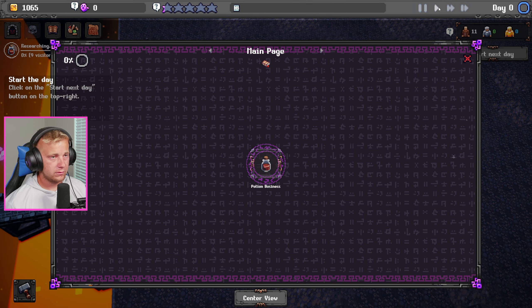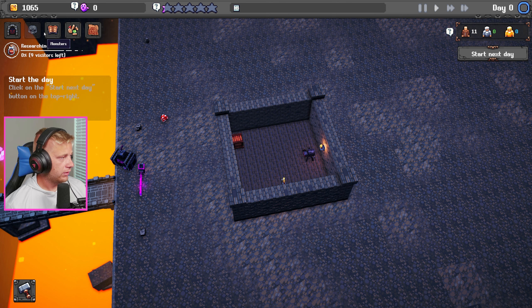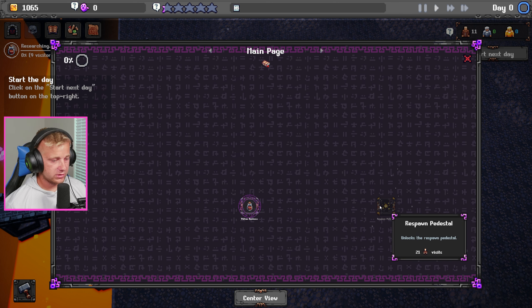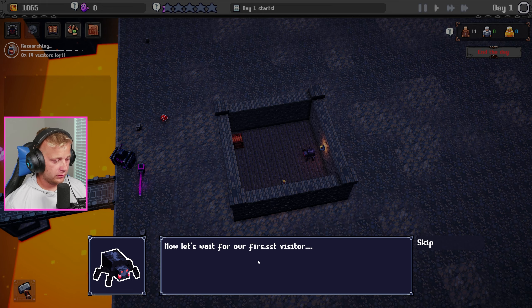This research menu looks interesting — we've got some potion-related stuff. Don't forget to look at the quest panel in the upper left corner of the screen. Start the day whenever you are ready using the upper right corner. We've got a finances research quest — sell five potions and research one item in the research tree. That's our next quest to do.